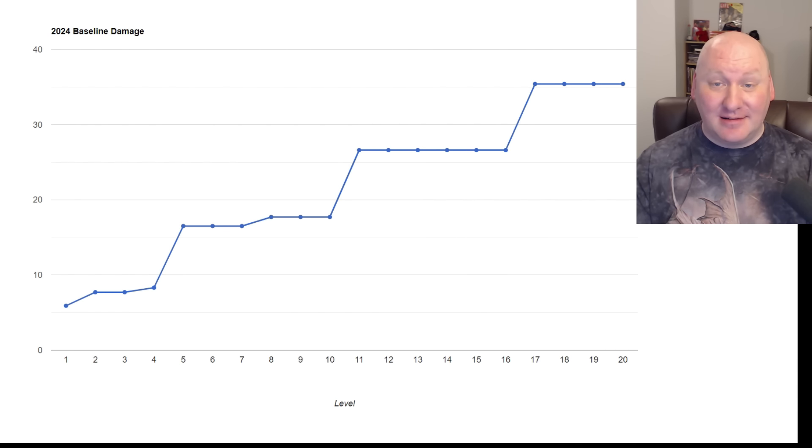I want to revisit just Eldritch Blast damage. This has always been a very simple build — I haven't really optimized it, haven't considered species, subclass, or other ways to increase damage beyond the Hex spell, which is what I assume on this chart. It's worth looking at all those things and seeing how much we can raise these numbers and how it compares to other classes.